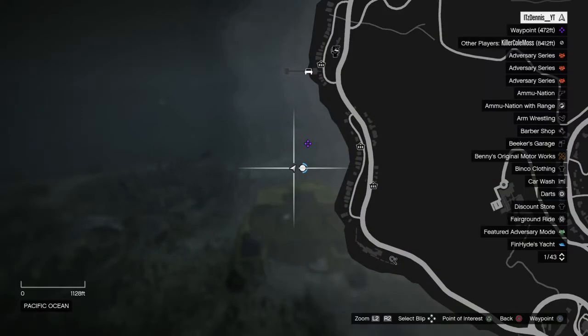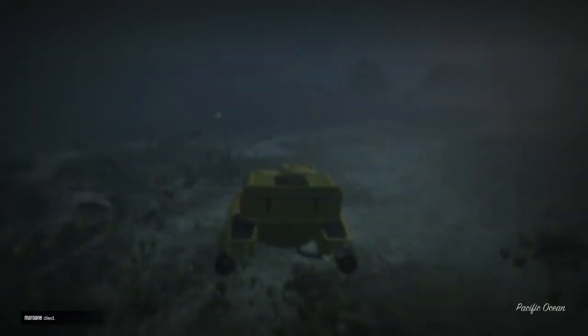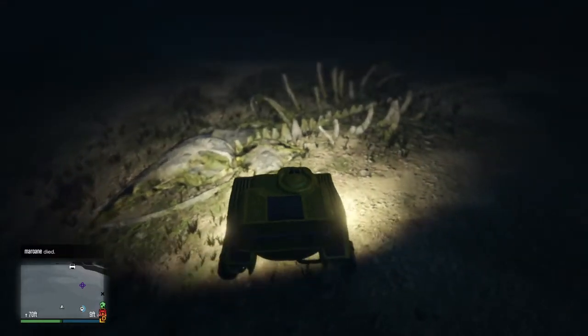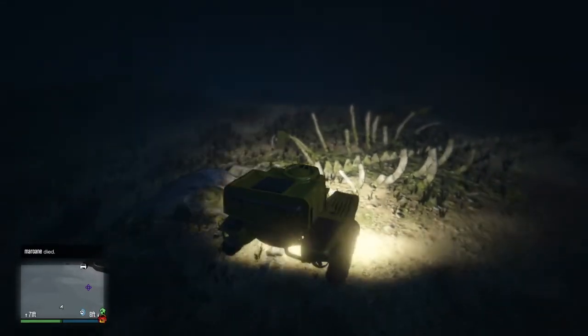Before getting started, you want to go to this point in the map right here in the Pacific Ocean. If you go straight down you should be able to find this skeleton of a sea monster. I have no clue why this is here in the GTA 5 ocean — it's kind of a hidden easter egg.